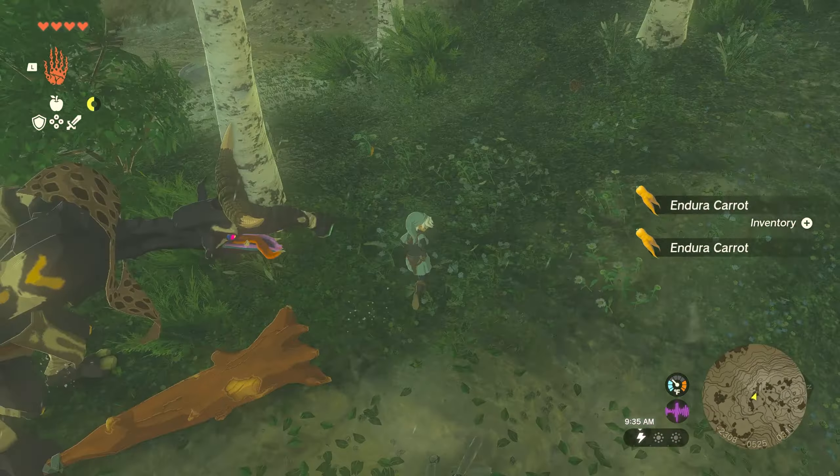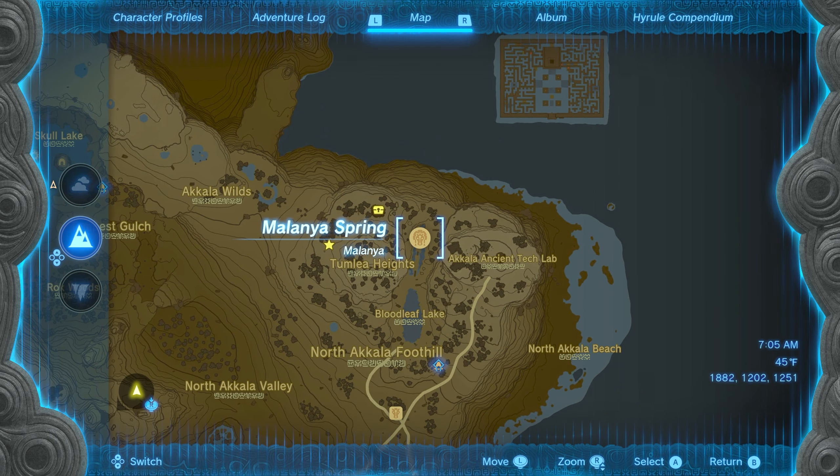Once you have at least one Endura Carrot, you can make your way far northeast from central Hyrule to the Akala region. Malania the Horse God is located north of the East Akala Stable, on the other side of Bloodleaf Lake.